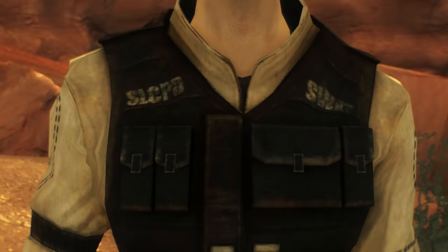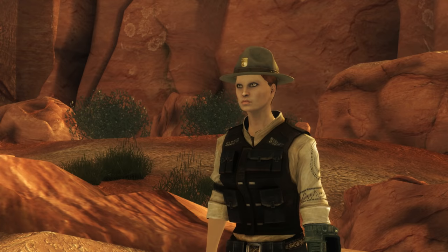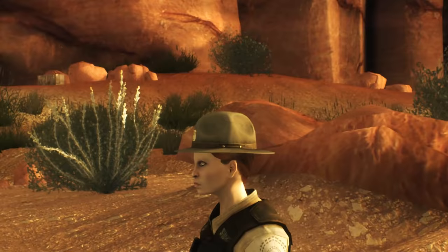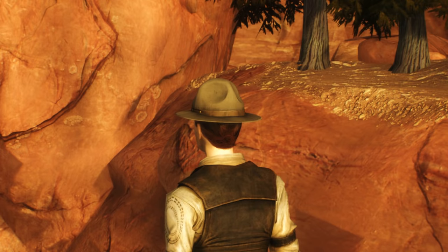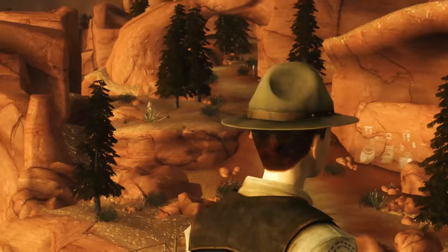Next up is the Park Ranger hat. I talked about this in my video on Joshua Graham. We find these in many of the abandoned ranger stations all over Zion. It's a unique little hat — it has a DT of 1, but the thing that makes it special is it grants plus 5 to your Survival skill and plus 1 to Perception, making it one of the few pieces of armor that give bonuses to Survival. It's got a lovely little Zion National Park logo on the front of it, and I just love the way it looks.